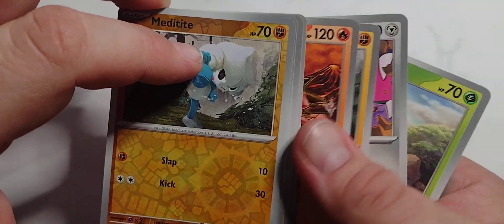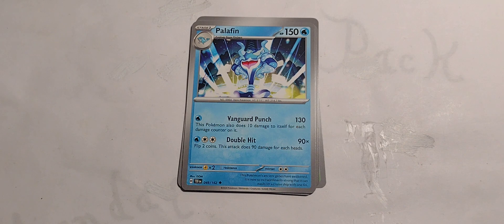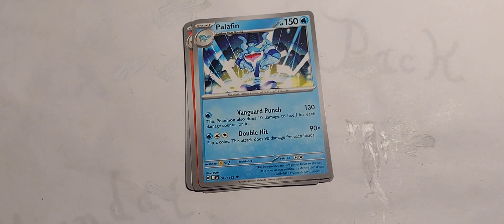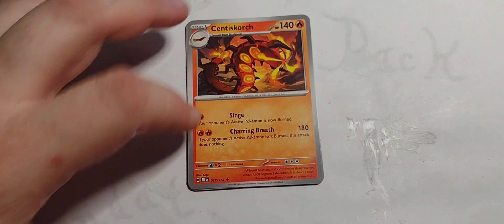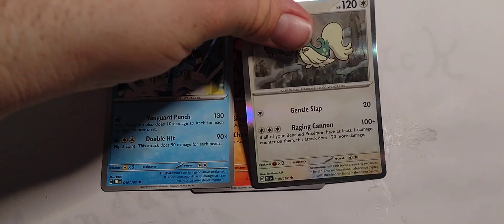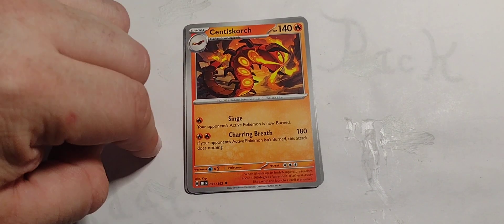I might as well rate both of them since I have both. Palafin — not great, not terrible. Something to be careful with on Vanguard Punch: 130 for one water is pretty damn nice, but once it starts building up damage you might as well switch to Double Hit — or don't. That's an interesting little 1-2 combo. And Scovillain is a good little in-pack combo: single to burn, then 2 energy for 180 damage, which takes out just about anybody.